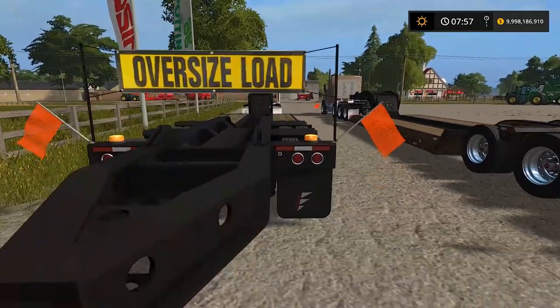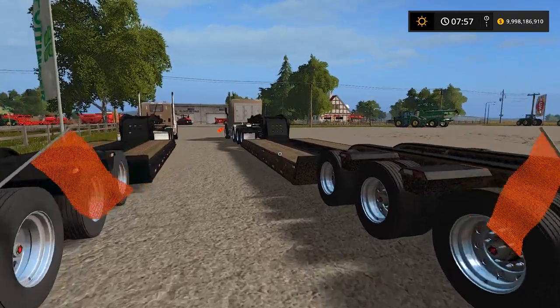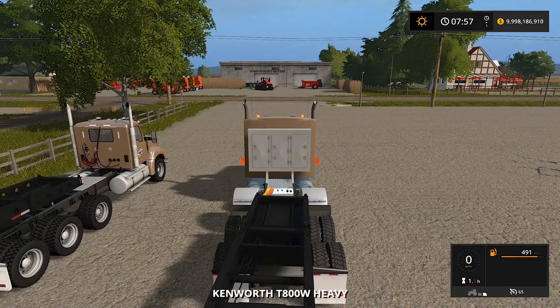I'm going to load both of these trucks up, haul one down there, tab back, and then haul the other. We'll start with the T800. Get our load. Now this one has - this isn't the day cab, this has a sleeper.